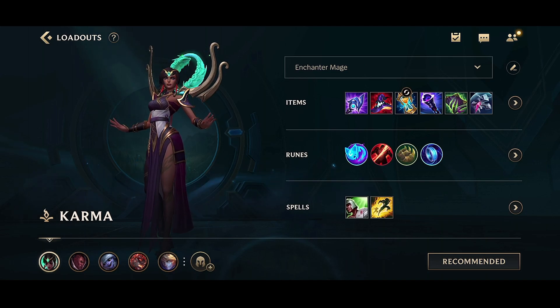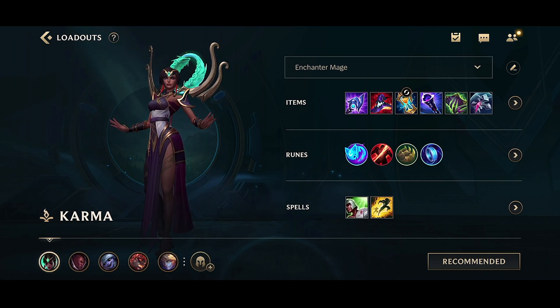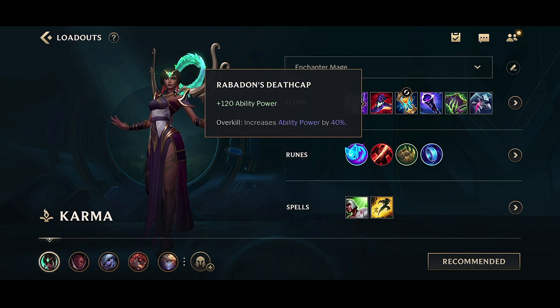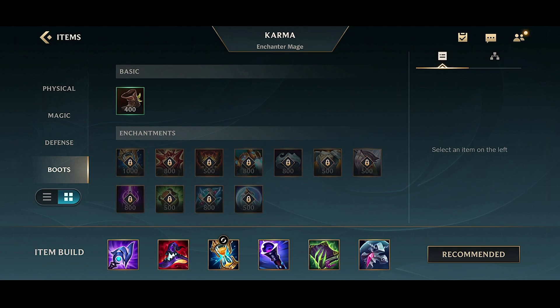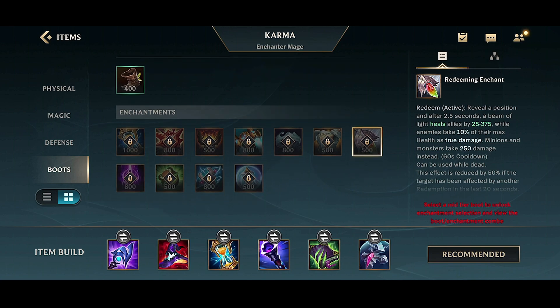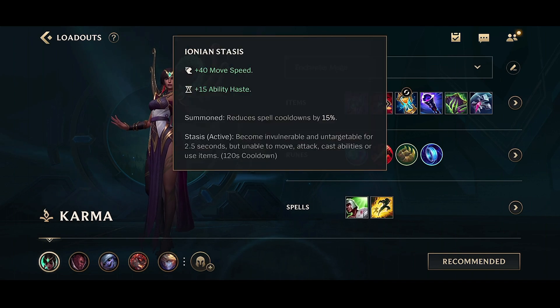Guys, today I'm bringing you another support gameplay, and I'm playing more of a traditional support. I played Karma support and she is a monster — she's literally a hyper carry support. She does insane amounts of damage. For the items, you're going to want to build Luden's Echo, Rabadon's Deathcap, Stasis, or whatever support items. You could also go Redemption.